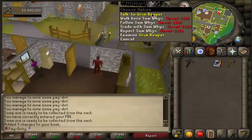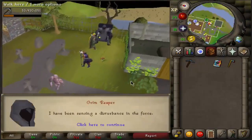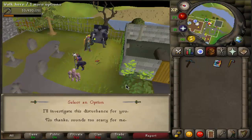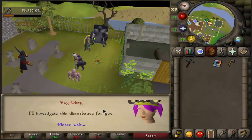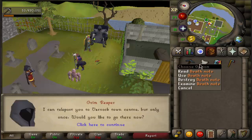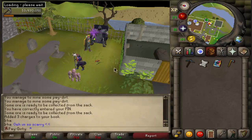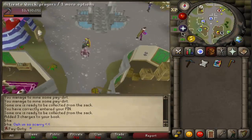You're gonna start off at the Lumbridge graveyard and talk to Grim Reaper. He will give you a scroll and you have to go to six different locations. He'll also teleport you to Varrock because that's where you have to go.